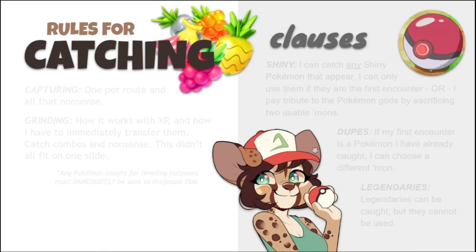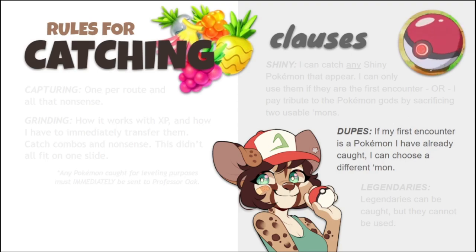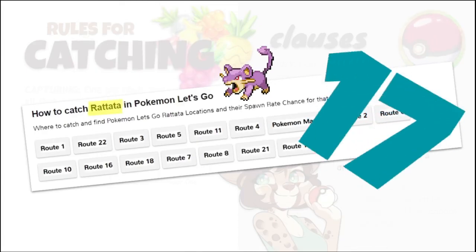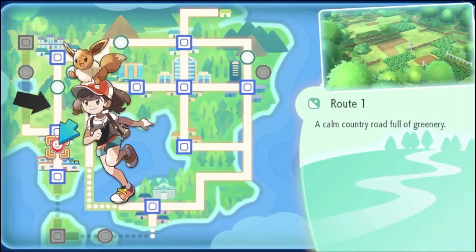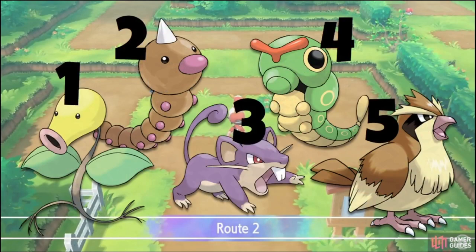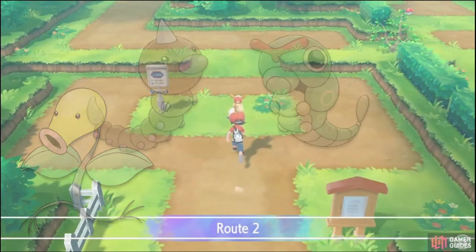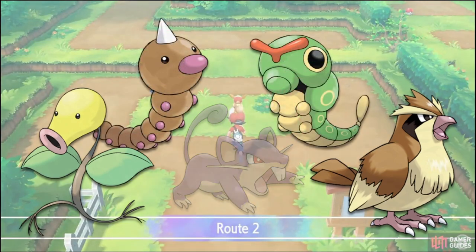With this rule comes our first clause, which is the Dupes clause. If the first encounter in any area is a Pokemon that's already been caught, or in the evolutionary chain of one I've caught, then I can choose a different Pokemon to encounter. That Rattata I caught shows up in 17 places! Nuzlocke rules allow you to override the first encounter with this one clause. Moving on to Route 2, you can encounter five different Pokemon: Bellsprout, Rattata, Pidgey, Weedle, and Caterpie. All are fair game except Rattata, since we've already caught one and it falls under the Dupes clause.